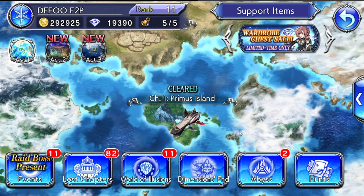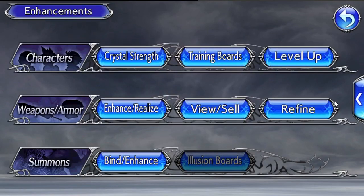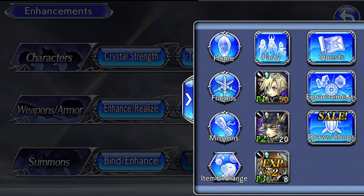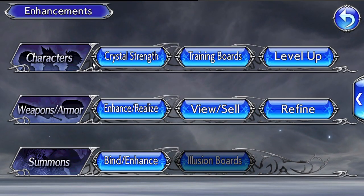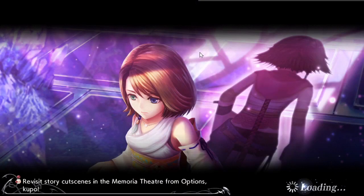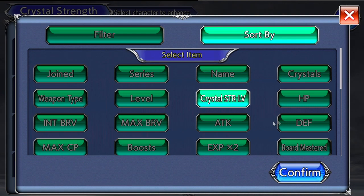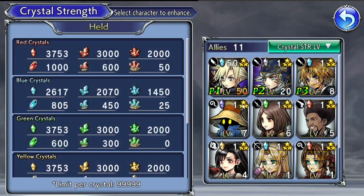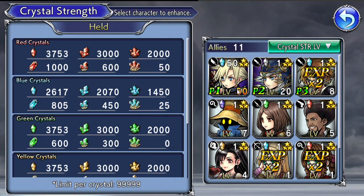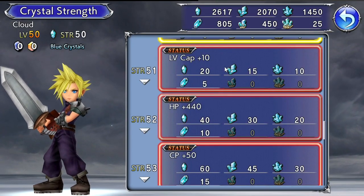The novice missions teach you how to develop your characters. There are a couple of rules to follow while using your resources to make characters stronger. If you go to the enhancements tab and click on enhancements, you can develop your character via crystal strength, weapons, and armor. Under crystal strength, I like to sort by crystal strength level so your highest-level characters are at the top.